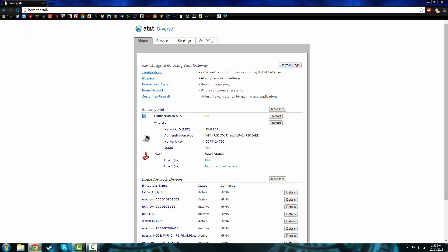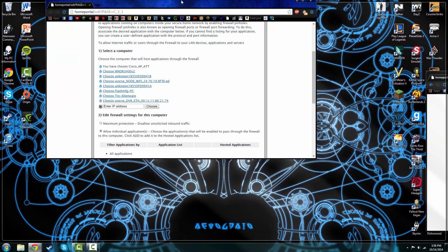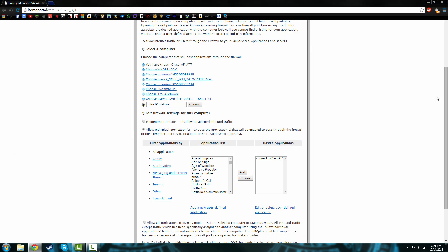Type in 'home portal' and then slash, just like this, and it should bring you to your router page. I have AT&T Uverse — for some reason some ports don't work, some do. You want to click on 'Customize Firewall.' I've preloaded these because AT&T Uverse's website takes forever. Now you're going to look for your computer and click on it.